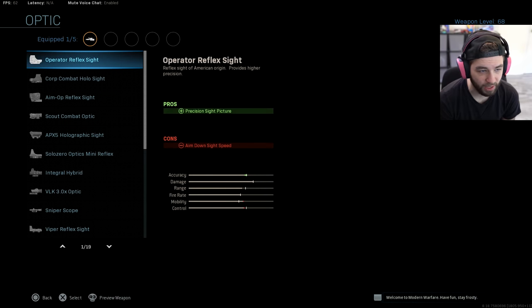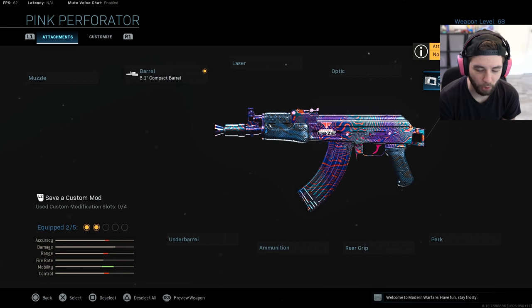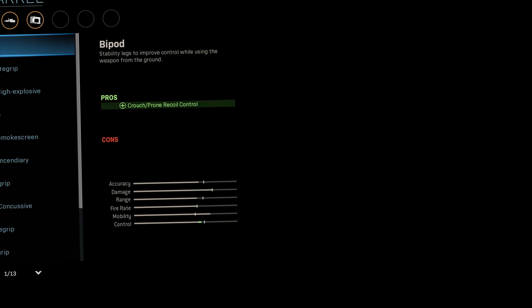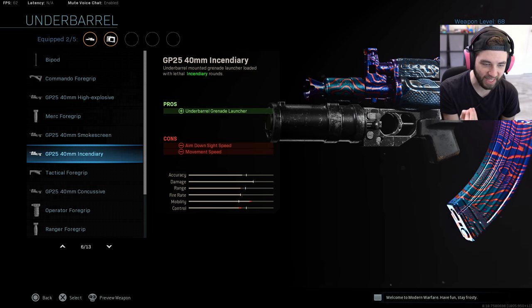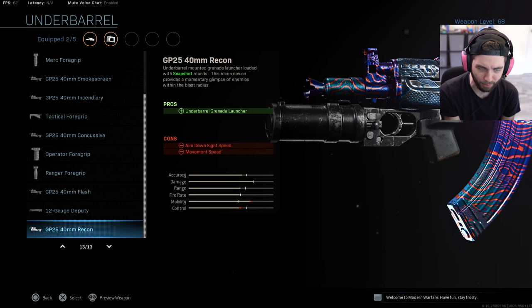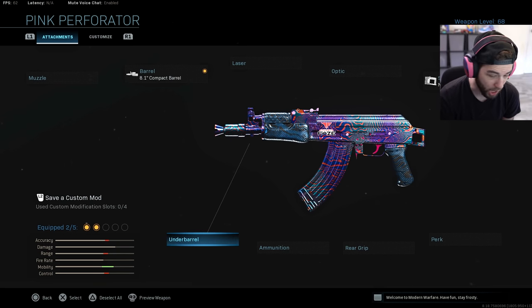Laser - nope, none of that does anything. Optic - not even going to help myself. The only thing where you lose recoil control is the no stock, so we're basically going to have a 74U, to be honest. Going down through underbarrel options - this is arguably the most important thing for recoil control - I'm pretty sure there's nothing in here that makes my recoil worse. These only help, so no underbarrel.